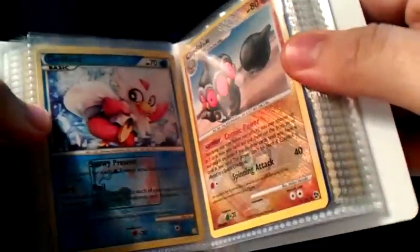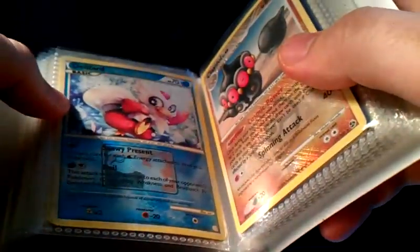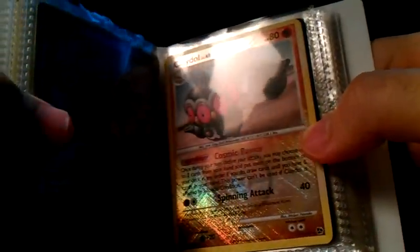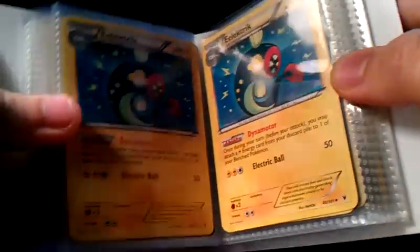I've got two League Promo Delibird and Claydol. The Delibird is from HeartGold SoulSilver, and the Claydol is from Mysterious Treasures — you can see the set right there. I've got three Eelektrik for trade; none of them are Reverse, just three regular Dynamo Eelektriks.